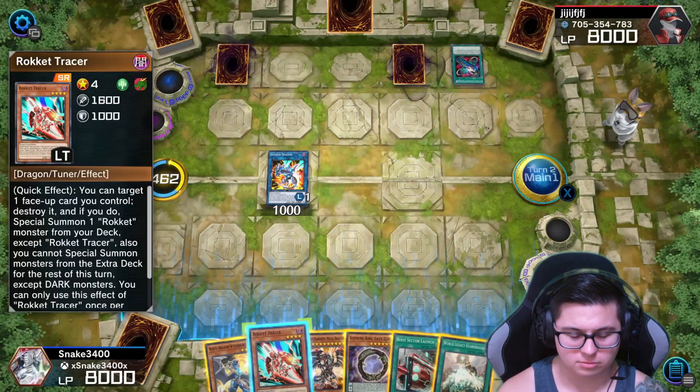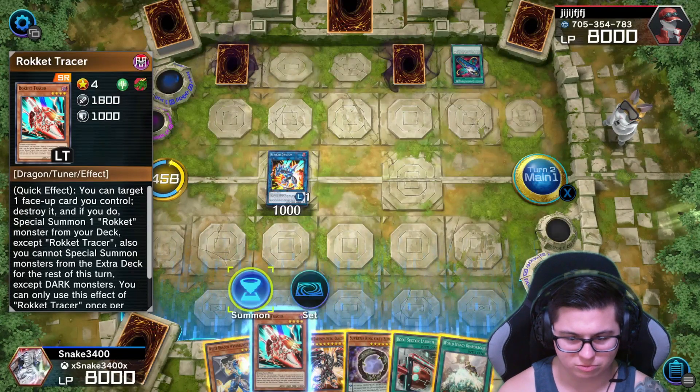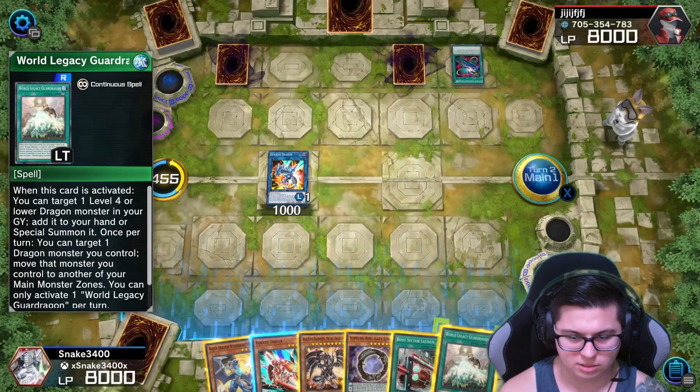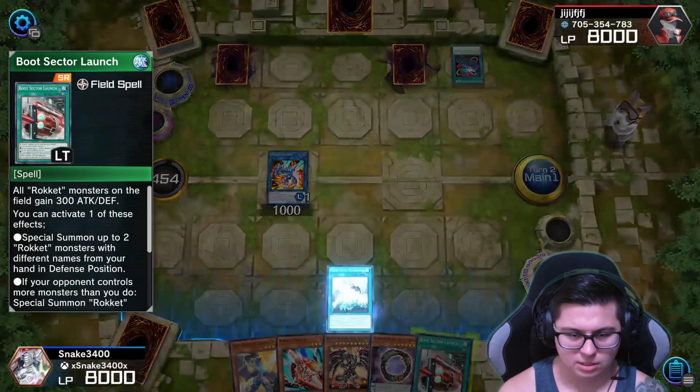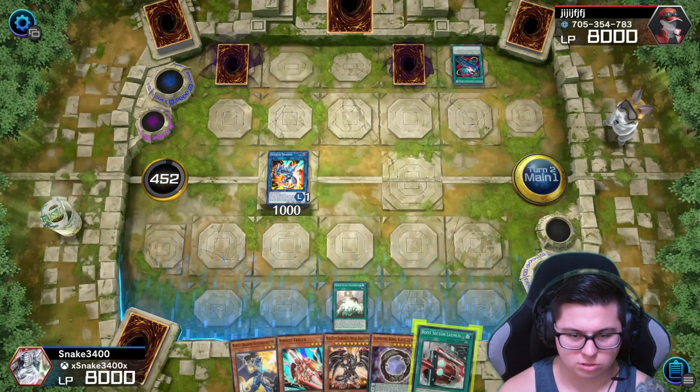And get our Boot Sector. We need Boot — we're going to be able to summon a Rocket for free. Going to normal summon now, might as well, I haven't used it. Actually, we'll go ahead and throw in our World Legacy so that we can bring back our Black Metal Dragon.